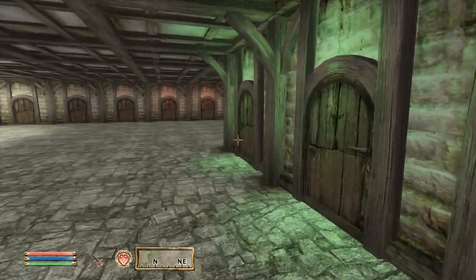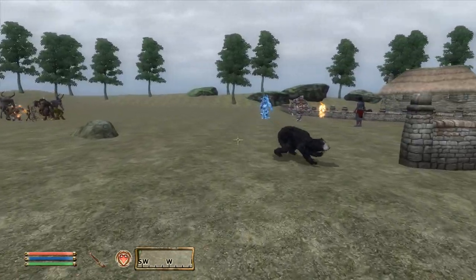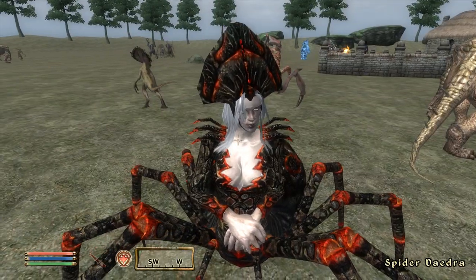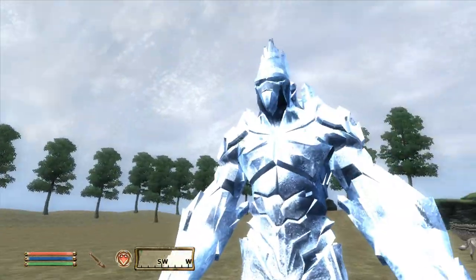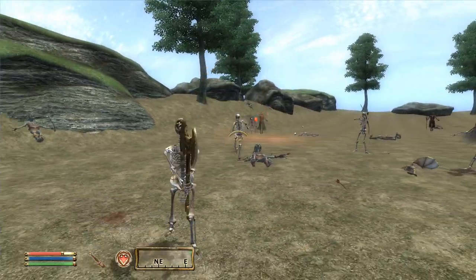Perhaps the most interesting places in this area would be the Creature Grove and Hawk Haven. The grove is an area where you can find every single creature in Oblivion, all the way from mud crabs to spiders. What's even better is that the vast majority of them are not hostile, which means it's a great chance to get a good look at creatures you usually don't get the time to really check out — except for these guys over here. These guys are a bunch of pricks.